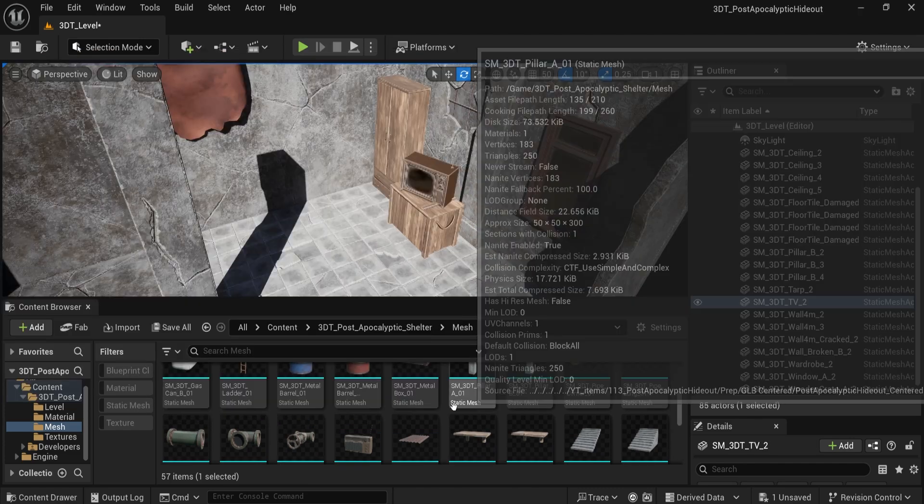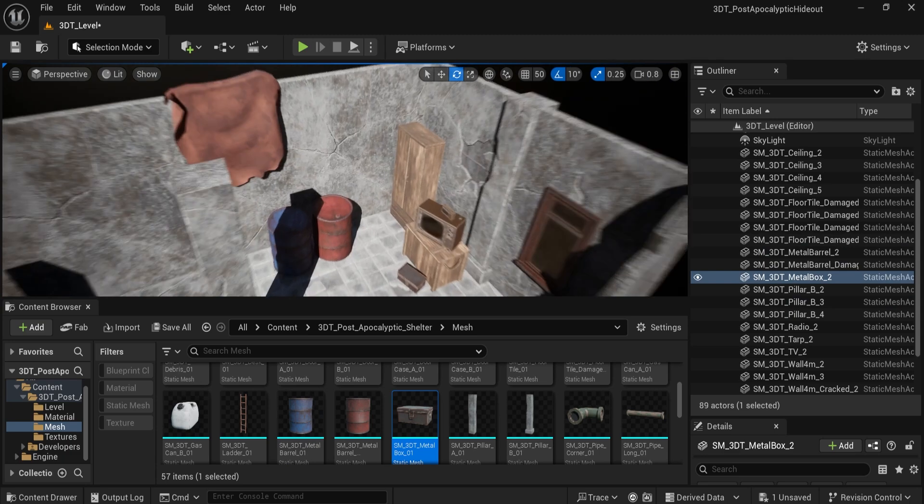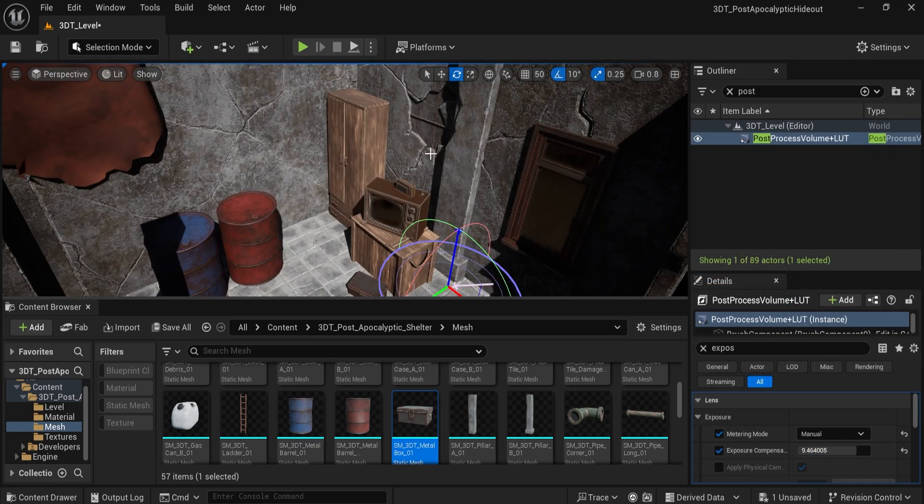Each asset is optimized with clean topology and 2K textures in a hand-painted dry brush style, giving your scene that gritty stylized realism without killing your performance.